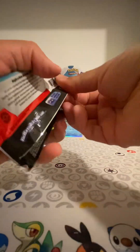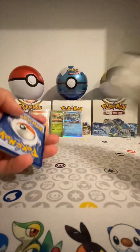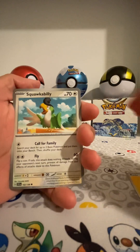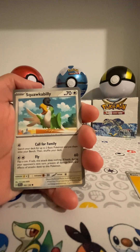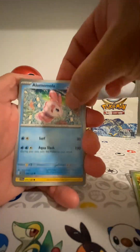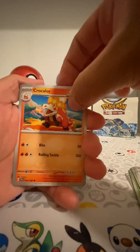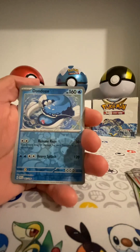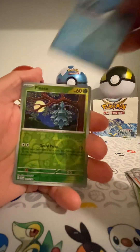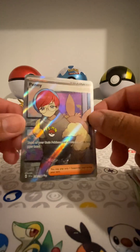Last pack — pack number three. Come on, give me something. Thunder. Squawkabilly. Nice. Capsakid. Alomomola. Pommel. Munsfield. Crocalor. Florges. Dondozo. And... Phanpy. And... Penny Full Art! Nice.